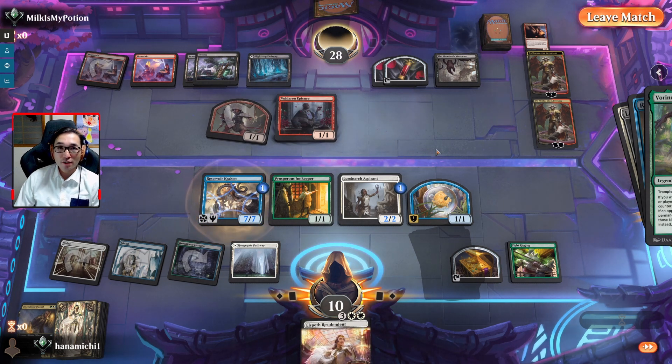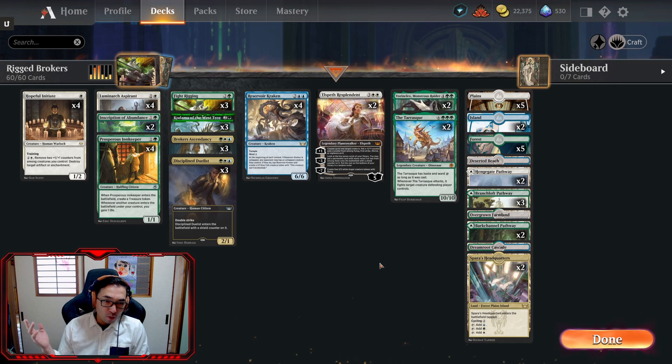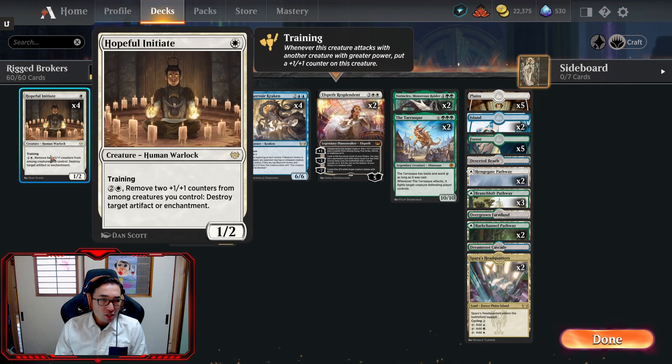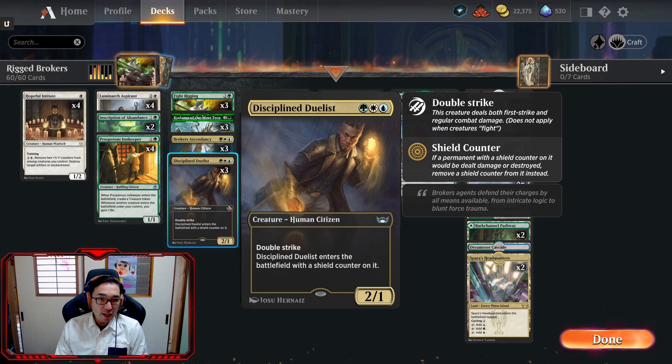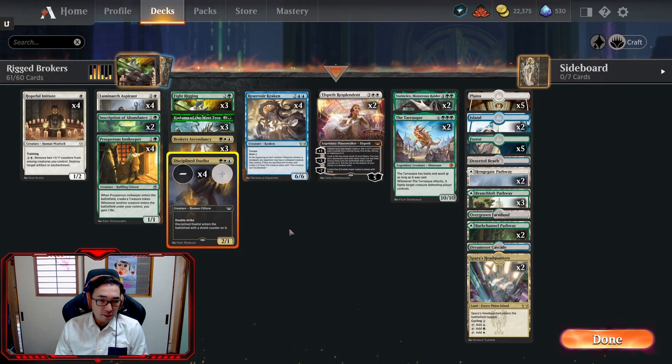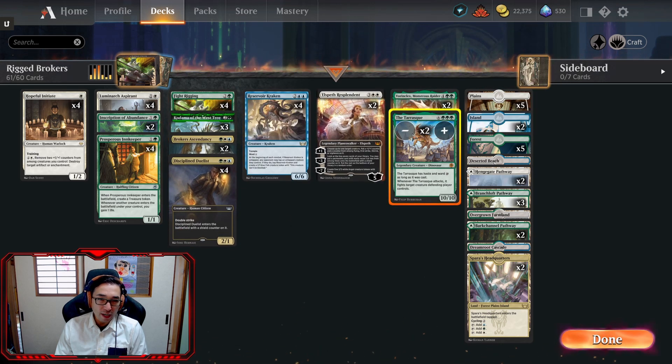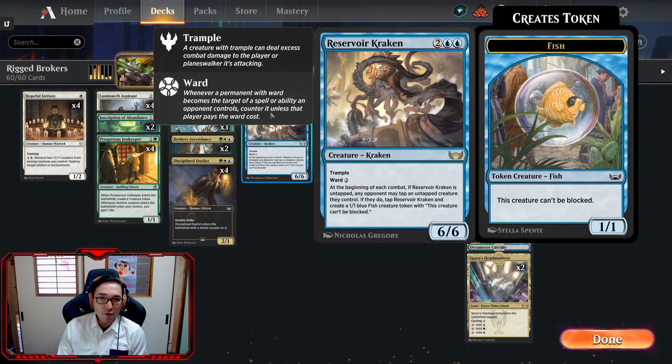Let's break down the deck and see what kind of improvements we can make — and that's it for the gameplay portion. So what do I think about this deck? I think it's a lot of fun. The addition of Hopeful Initiate was a good idea — definitely gives the deck more options and a way to remove enchantments. The Disciplined Duelist did well when it showed up — might be able to even go four of. I might go down on the Tarasque. Reservoir Kraken: I don't think this deck really helps the Kraken shine. It works well in this deck but if I wanted to use the Kraken to its fullest potential I don't know if this is it. Vorinclex is really good in this deck, especially with Fight Rigging.